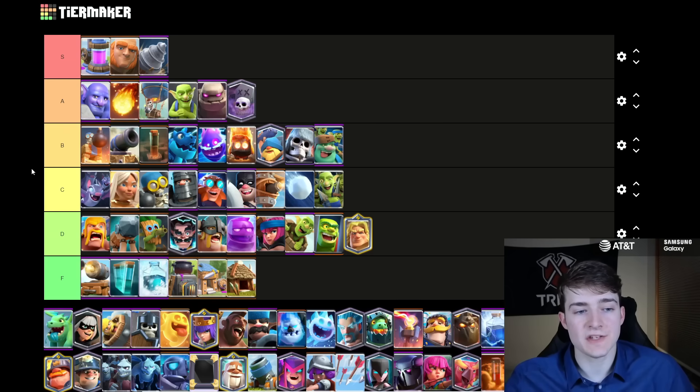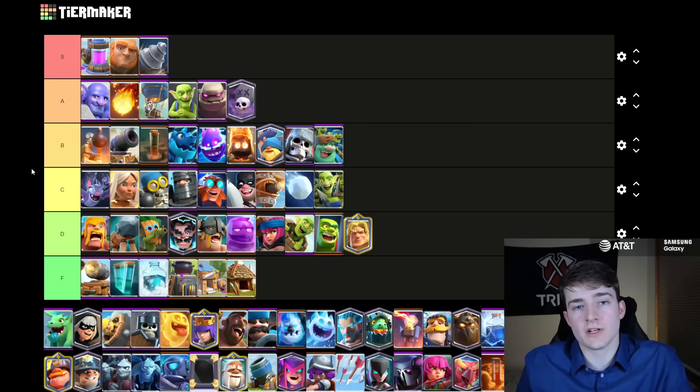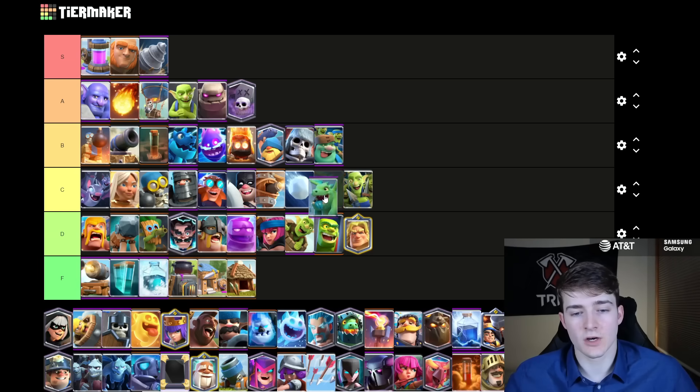The Graveyard I'm going to put in A tier. I think it is one of the stronger win conditions in the game, but I can no longer put it in S tier because there's almost no one running Splash Yard. The only Graveyard deck I'm seeing at the moment is Giant Graveyard, but there's a lot of people running Giant decks that don't have the Graveyard, so I no longer think the Graveyard is broken. Baby Dragon's going to go in C tier — I think it's about average, mostly only seen inside of Lava Hound and PEKKA Ram Rider. It has decent hit points and splash can be nice.